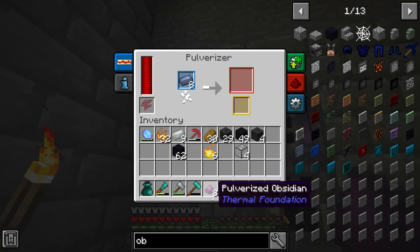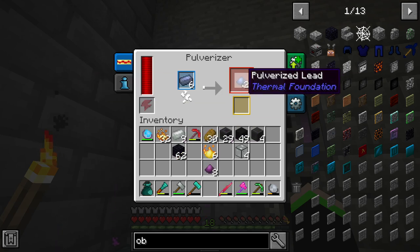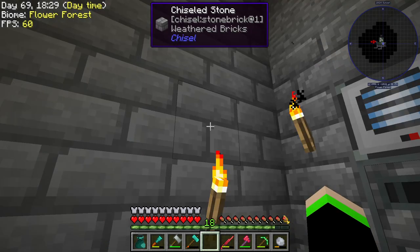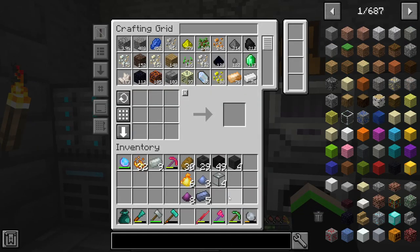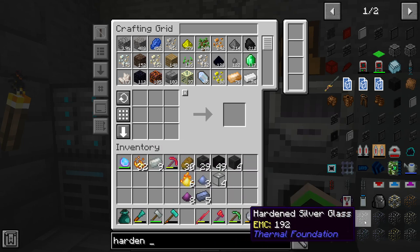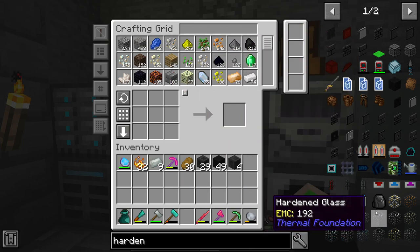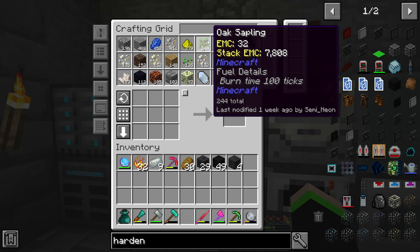Alright, we just want enough to make that one thing right now. That's all we need, really. I think that should be enough. So we're going to go ahead and cook up all that obsidian — why not? Glass, regular. Yeah, it only gave us one because we didn't put all this stuff in the inventory. There we go. That should be enough to make the Magma Crucible.